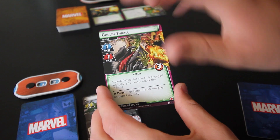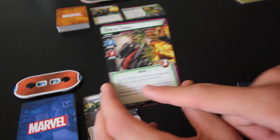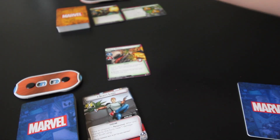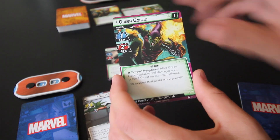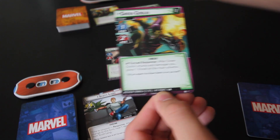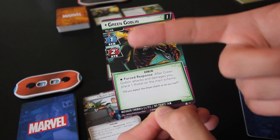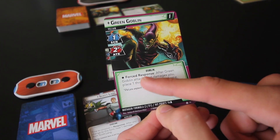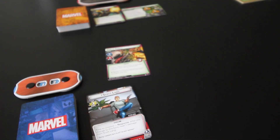The Goblin Thrall minion is pretty basic: 1 attack and 1 scheme, 3 hit points, and Guard — which means while he's engaged with me, I can't attack the villain. Now let's take a look at Green Goblin. In his stage 1, he has 16 hit points per player, so the dial is set to 16. He has 1 scheme and 2 attack, and a forced response ability: after Green Goblin attacks and damages you, place 1 threat on the main scheme.